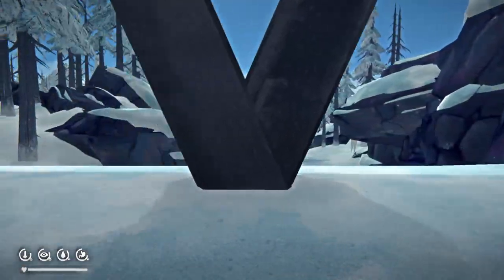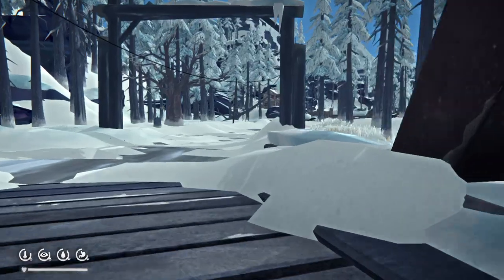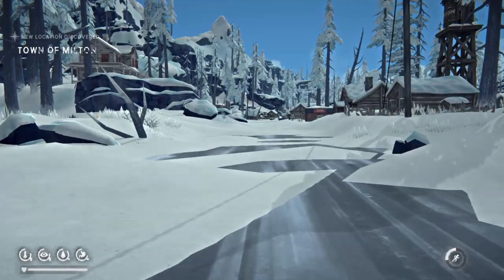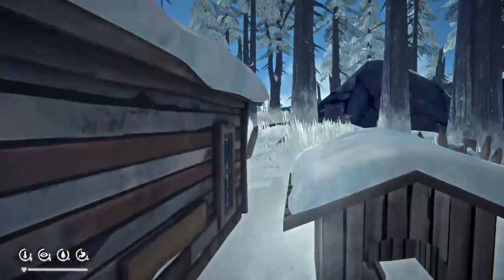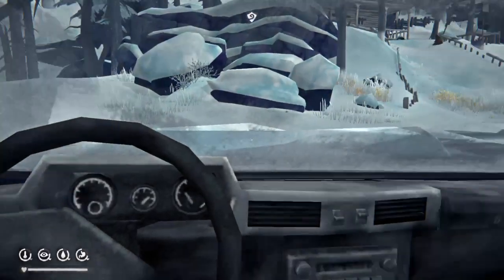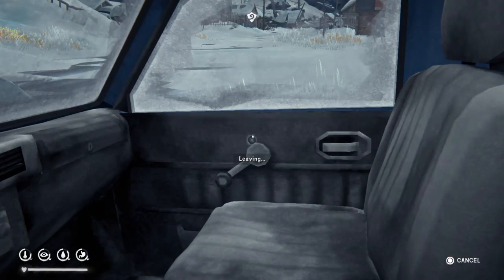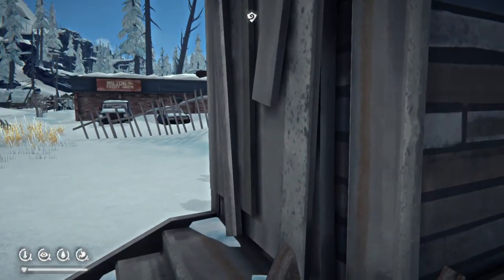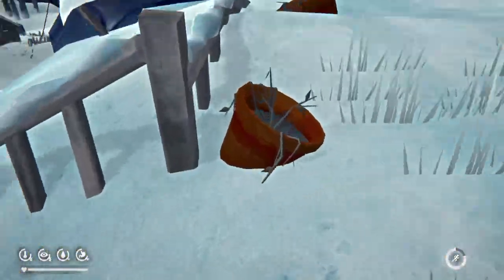That is very good that I figured out how to run now. It's a shame that stamina comes back way less though. My assumption is you get colder quicker. Let's go ahead and search this town — Town of Milton. Is there going to be any real buildings that I can actually explore? Nice. Got some food. Just making sure there's nothing in there. Milton Credit Union. There's no need for a credit card now.